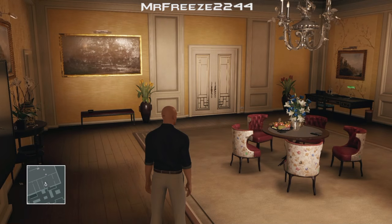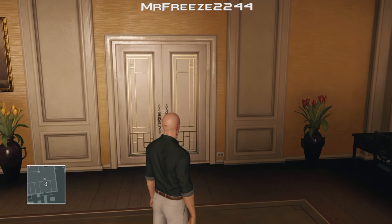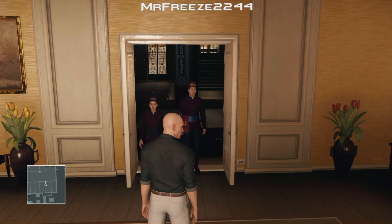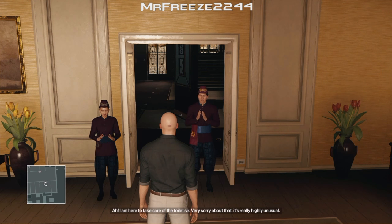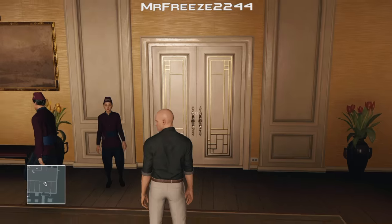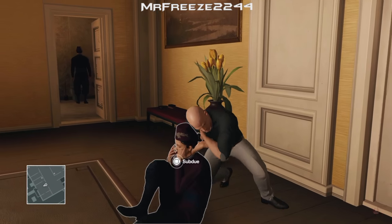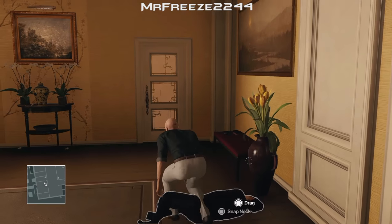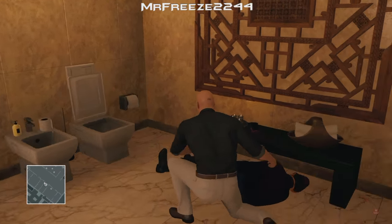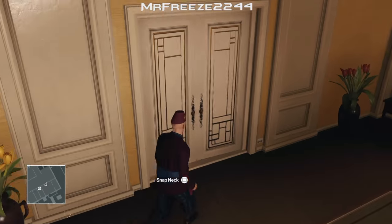So we're just going to be waiting patiently here. We're actually going to need to take both of these guys out, because more often than not whenever I subdue the male of the two characters the female tends to find a body. So just to save that, we're just going to knock out the woman as well — subdue her first and then subdue the guy. Once you've done that, take his disguise.